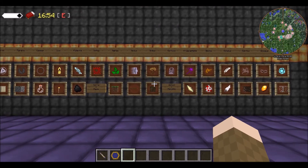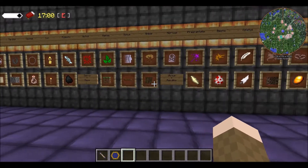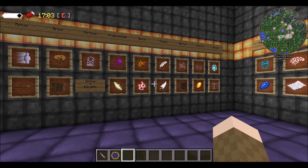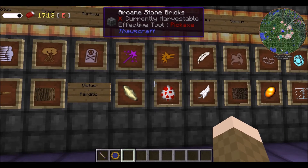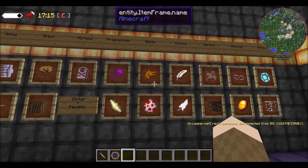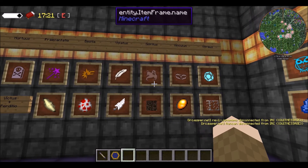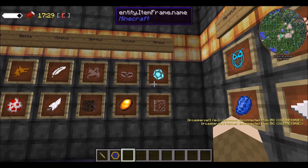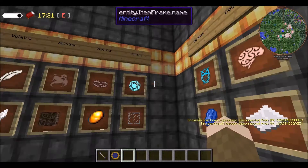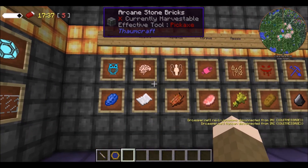I'll just give you screenshots of the walls so you guys can follow along. Praecantatio, which is magic, you can get from any shard. Bestia you can get from chickens. Volatis you can get from feathers. Spiritus you can get from soul sand. Vinculum you can get from amber. Vitreous you can get from glass. Census you can get from lapis. Cognitio you can get from paper.